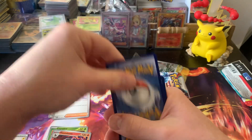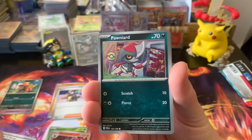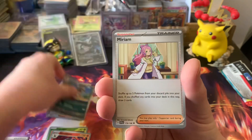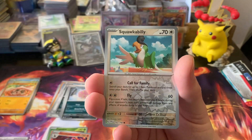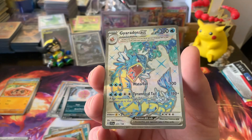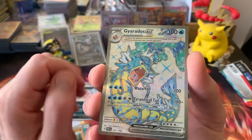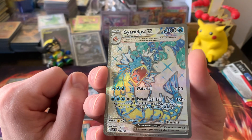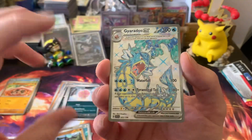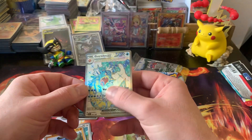Moving on to the second pack: Steel Energy, Pawniard, Wiglett, Toedscool, Sandile, Mabosstiff, Miriam, Spiritomb, a Reverse Squawkabilly, Riolu, and a Gyarados EX Full Art — Terastalized. Oh, that's nice. Very nice. And it is one of the better cards to pull. These are called Ultra Rares now — Ultra Rares is the technical official name. Pretty cool.